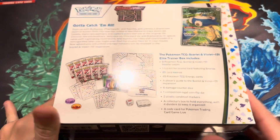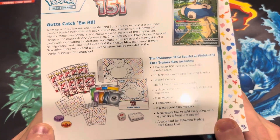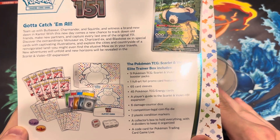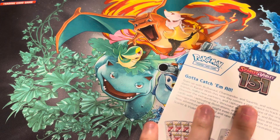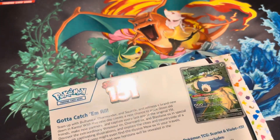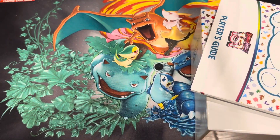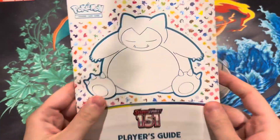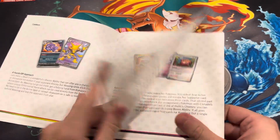Just picked this up today. It comes with all the stuff — nine packs, six sleeves. Let's get right into this, I'm so excited to open this set. They also have a poster collection and a binder collection — I'm getting those pretty soon — but today I have the Elite Trainer Box, so let's get into it. I'll skip to the player's guide.